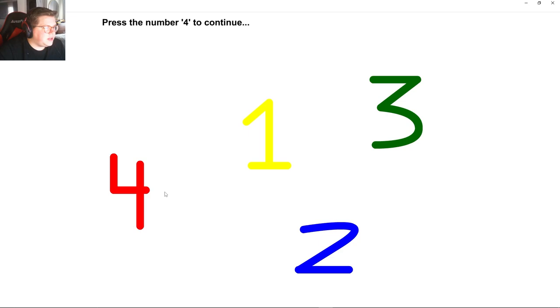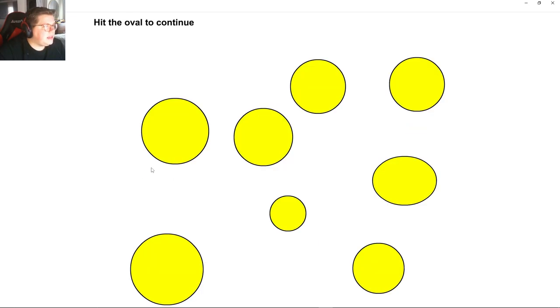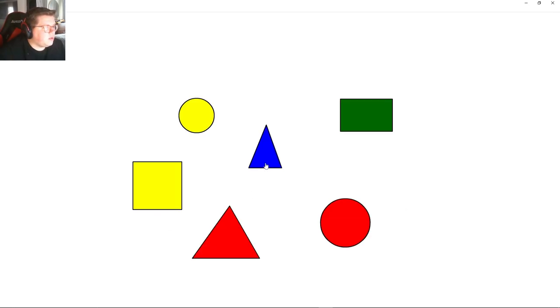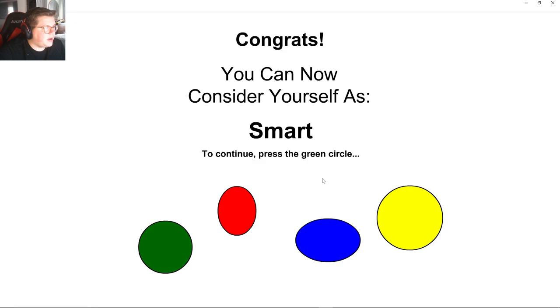Press the green button to continue. Press the number four. Hit the oval. Press the circle one. Red circle, blue triangle, green rectangle. Red circle, blue triangle, green rectangle — twice. Congrats, you can now consider yourself as smart.